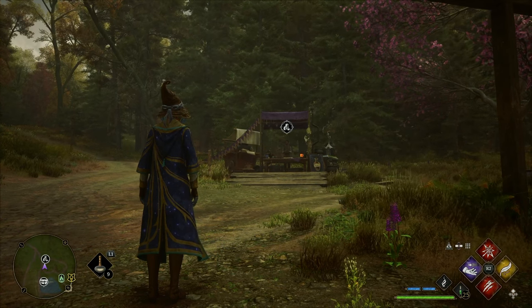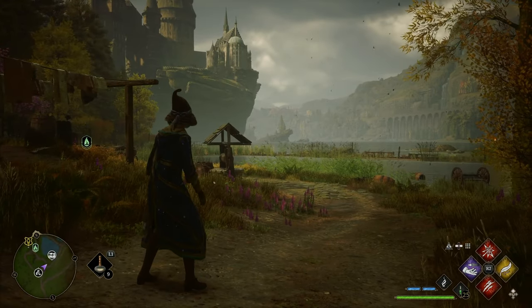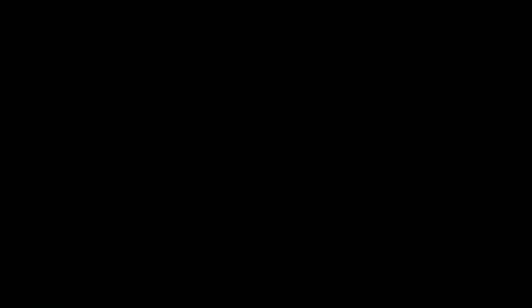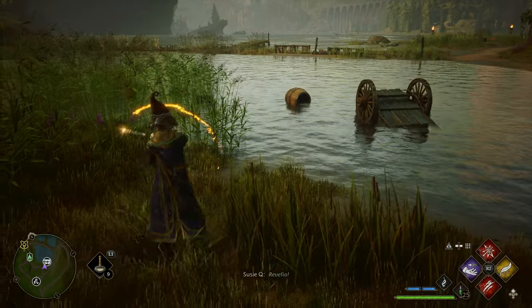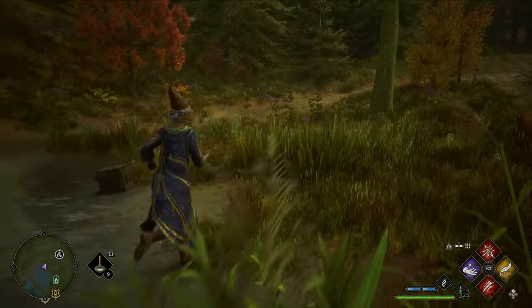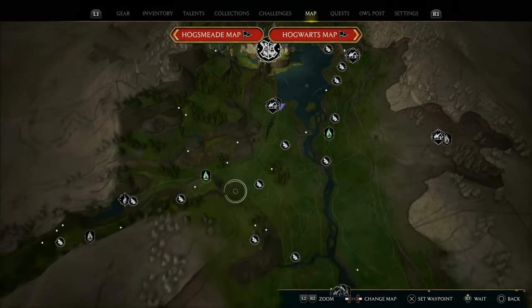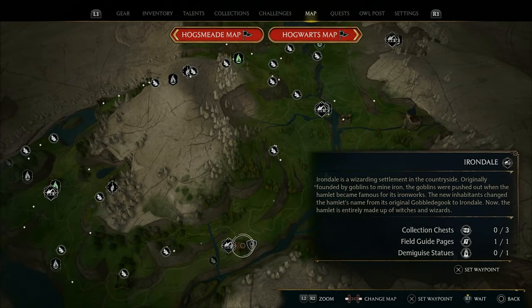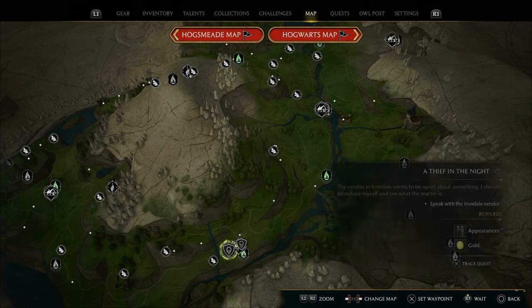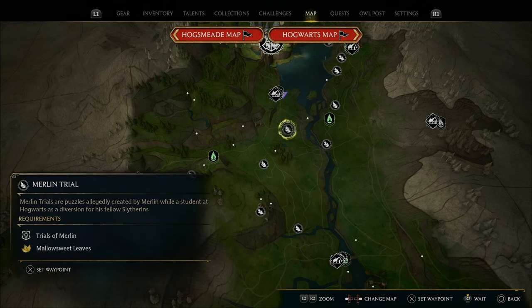Beyond that, if we have time we'll get to some more stuff, but I'm thinking we're probably not going to have time to do more than that. So without further ado — there was actually a chest right there. I just saw it on the map. It's in the crashed cart. Brown and gold — that doesn't match our wand at all. We don't have any quests right by us, but there are two down here: Evasive Maneuvers and A Thief in the Night. Let's go get those taken care of. Should we do some Merlin trials along the way? Yeah, let's get some Merlin trials done.